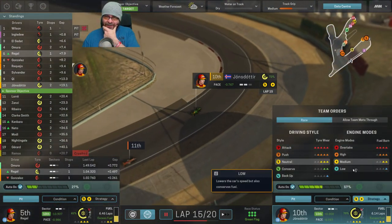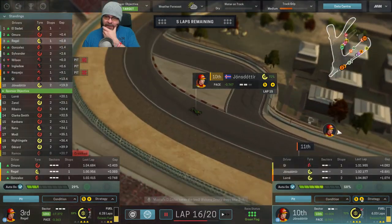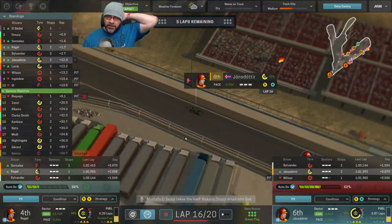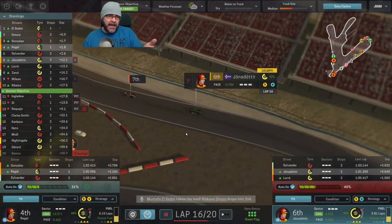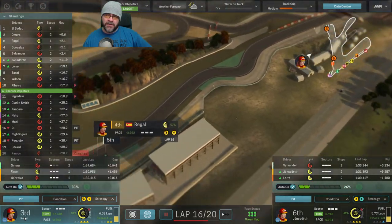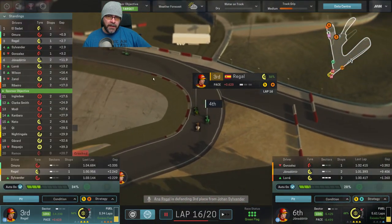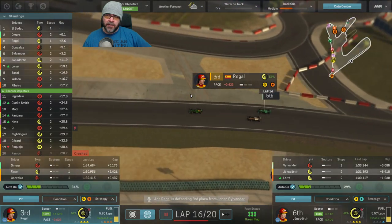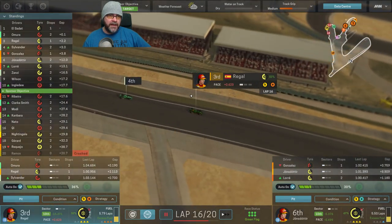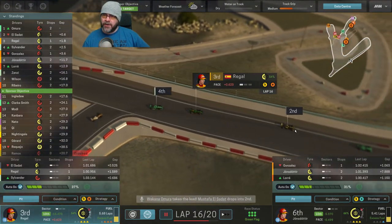Turn the engine down - it's probably better than pitting again. This is her only chance at points - if she pits again from sixth she's not going to get any points. So we might as well gamble a little bit and see if she can survive. Regal is in a fight of her life. Let's give her a little bit more energy to see if she can stay ahead of this group. Gonzalez is going to struggle - he's just dropped to fifth with four laps to do on those tyres.